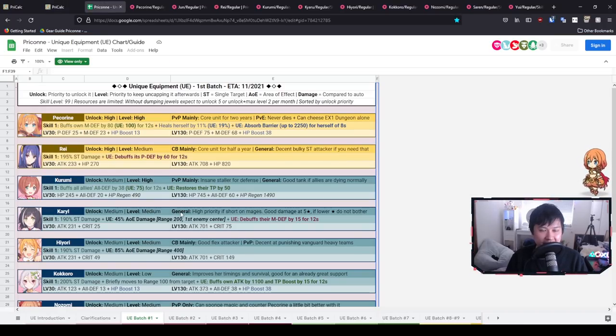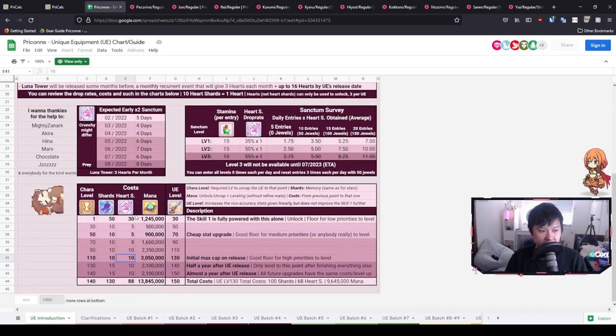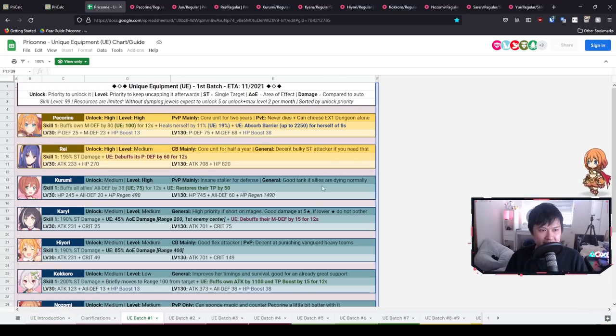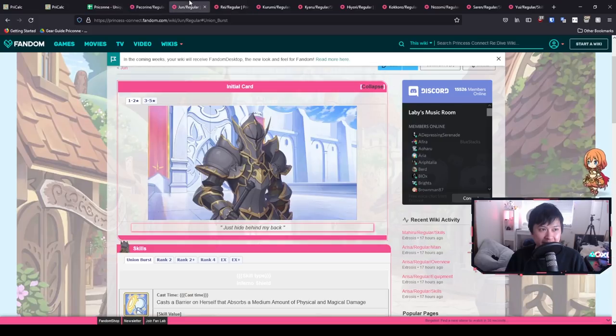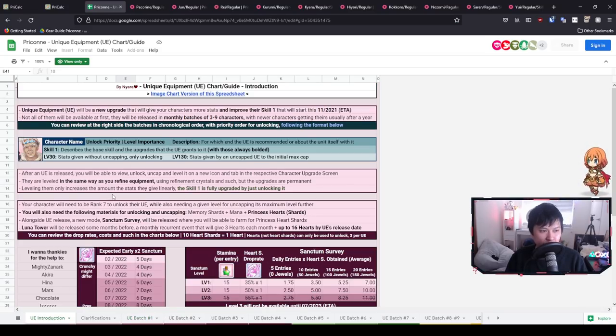Now let's get into the main content — this is Miss Nyara's guide, and I want to go through it because Nyara's guides are always really well put together and formatted. Sometimes there's a little bit of missing detail, which is why I have all these tabs open, but for the most part they are incredibly solid. Sometimes I do have differing opinions, and that's why I'm here — I'm not a complete content thief, I actually have some logic to add.